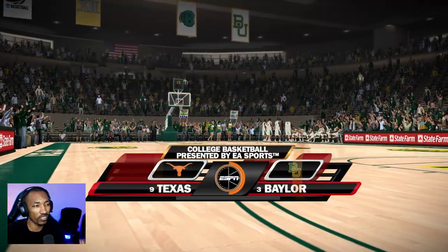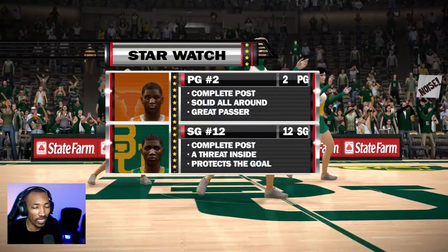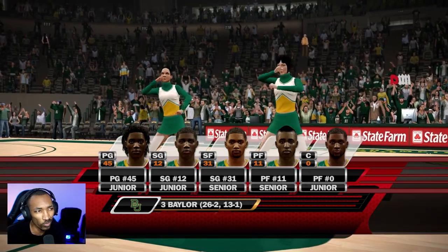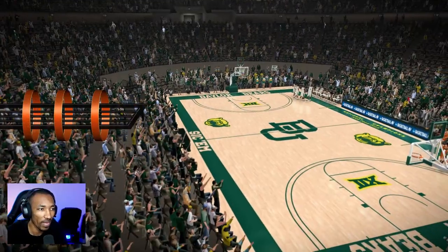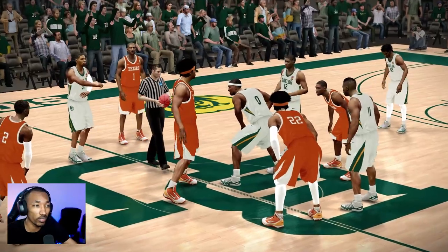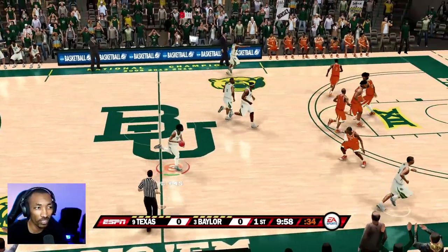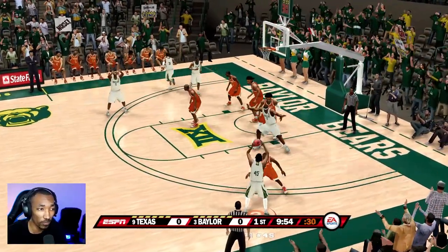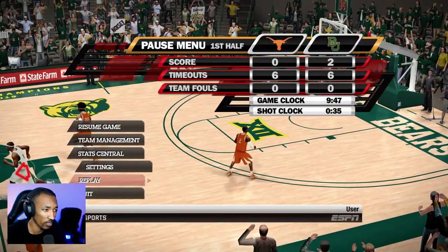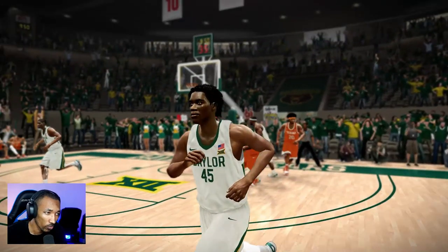Another court we're going to check out is the court at Baylor. They redid this court and I think it looks really nice — a clean, minimal design. I like the light wood; it definitely brings out the green on the court. They have the updated uniforms for Texas, and they don't really change their uniforms too much. Baylor's court looks really, really good. This game, if you have not played it, has two different presentation types — the first game you see in the CBS presentation, and this game has the ESPN presentation. They go back and forth depending on what day you're playing or if you're playing in the tournament. This is not the main court in the regular game, so let's get a shot up.